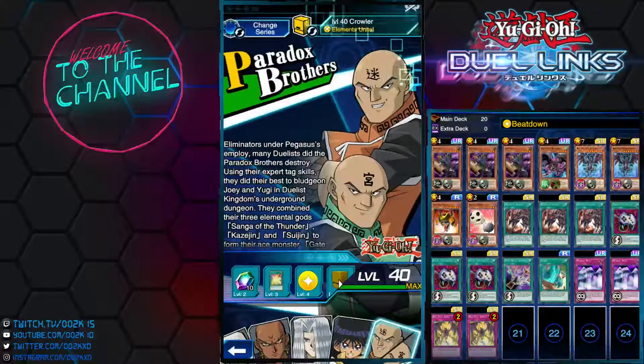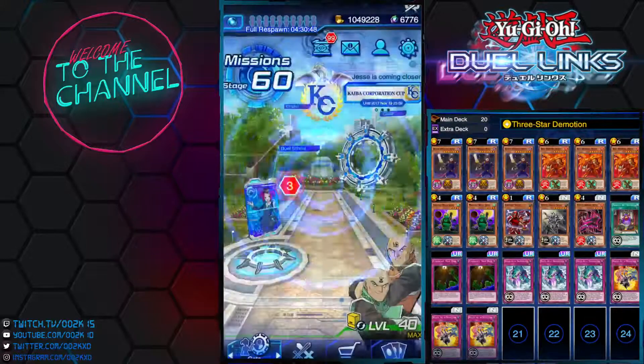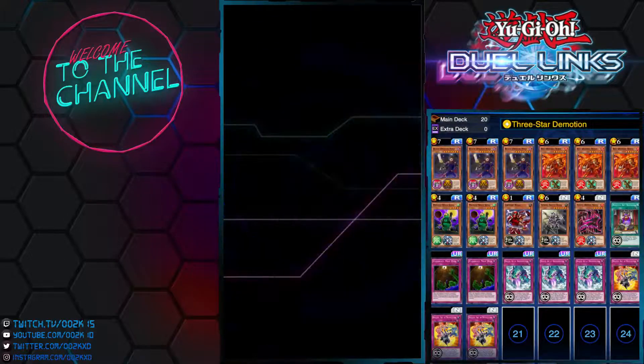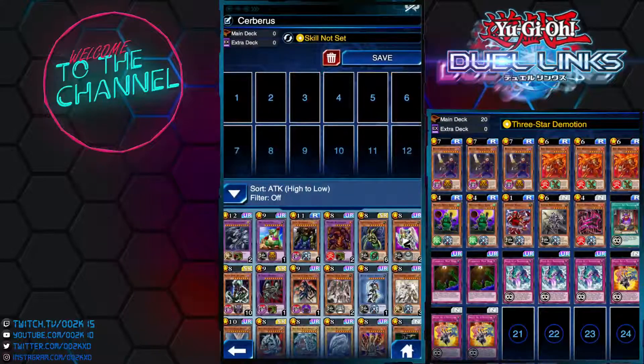The next deck is the Ninja deck. Let me show you the deck list on the side. The deck consists of Ninja cards — I don't have them on this account, but I have some on my second account. The Ninja deck is still a pretty good deck on the ladder; it puts up a lot of work. I've come across a few Ninja decks and struggled against them, so you'll definitely be seeing a lot of Ninja decks in the KC Cup.